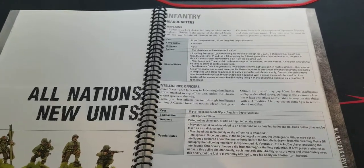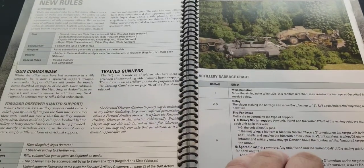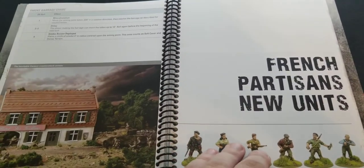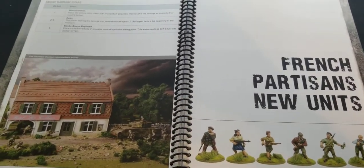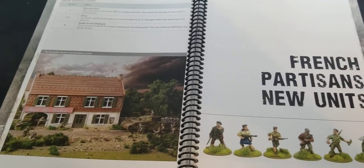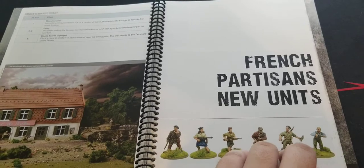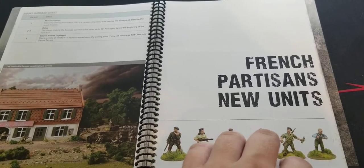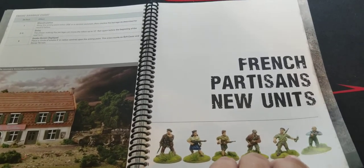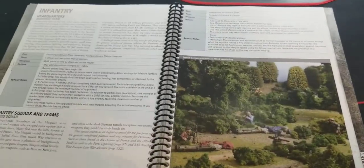Then we get into the new units. Here we get chaplains and intelligence officers, support officers, gun commanders, forward observer stuff, and artillery barrage charts. The more campaign books you get into, you can start mixing and matching things and creating unique custom game experiences. It's worth looking at these just for the new ideas that start percolating as far as getting more hobby inspiration - you should never run out of ideas. And there are French Partisans as new units.